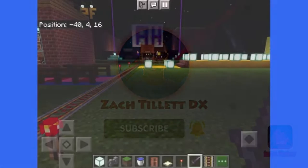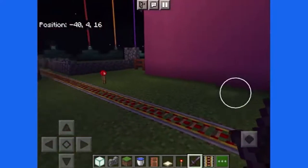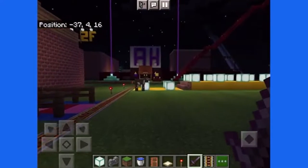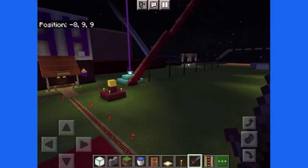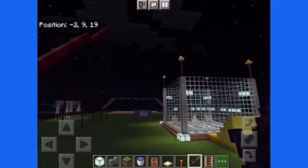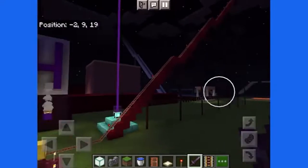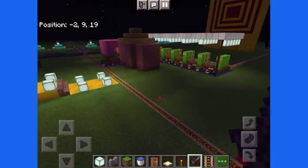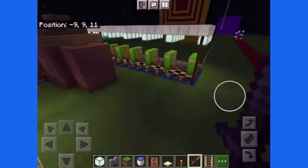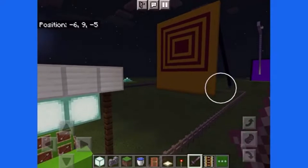Hello everyone, ZachTillaDX here, welcome to my channel and today we play more Minecraft. I'm pretty sure you guys are wondering where I am right now — this is my Minecraft world, I think it's Minestown. I'm sure you guys remember this slide here and this building here. I'm going to take you another tour around this place. First of all, here is the archery range where you can shoot bow and arrows and shoot that giant target over there.